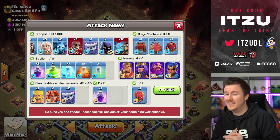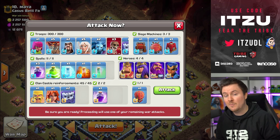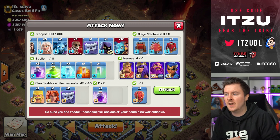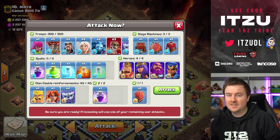With the hybrid you cannot use an invisibility spell - that's pretty useless there. So let's get started with this attack. We have the classic army here. Even though in legend I prefer not to use a jump spell, I feel like the jump spell here gets you so much value, that's just why I'm going for it.